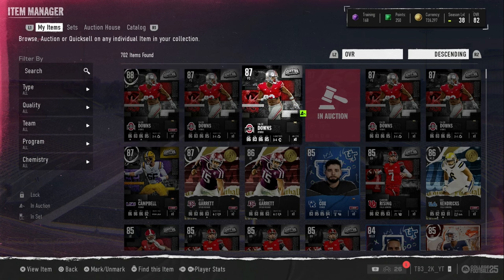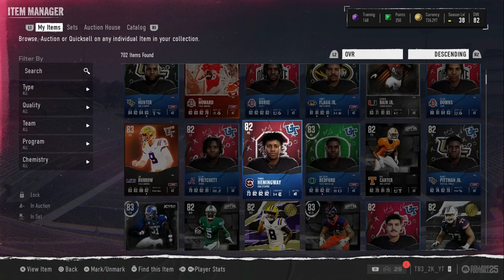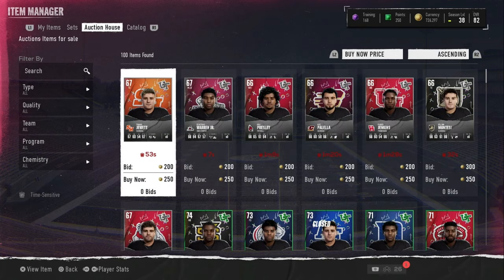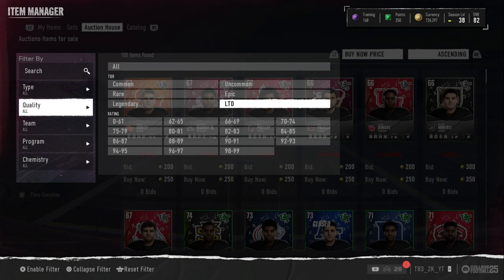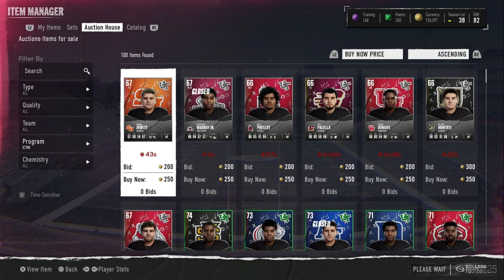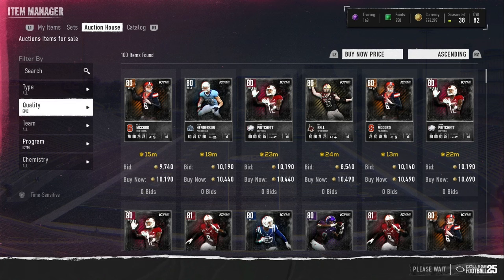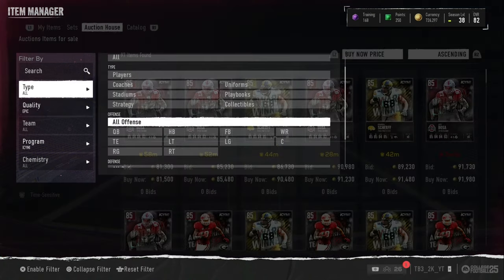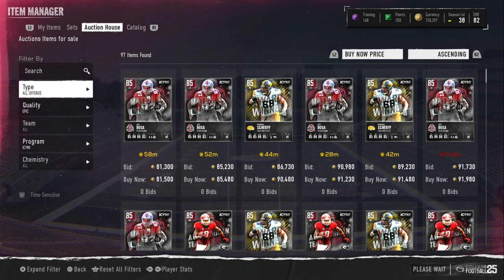I would not recommend that pack for any of you guys. Instead of doing that pack, I would recommend going over to the auction house and flipping or sniping. Like, you can do 88 ones or 88 threes. Something else you could do - if you want to take more time - you're not guaranteed to get cards on these filters, but they do take time. It's a very luck-based filter. You do like offense/defense if you want.